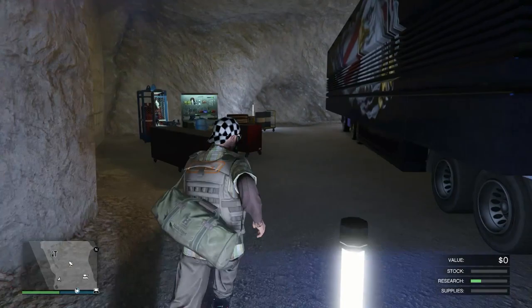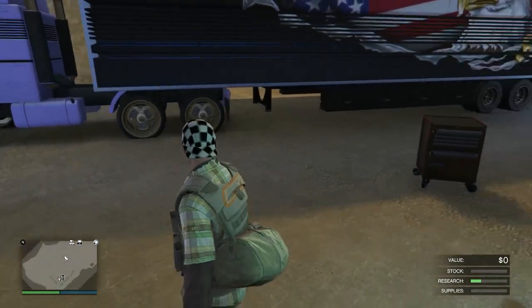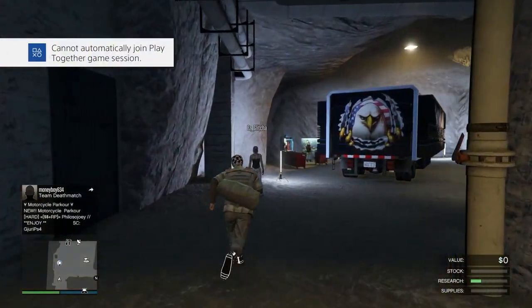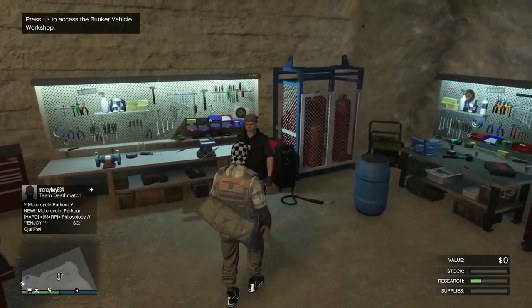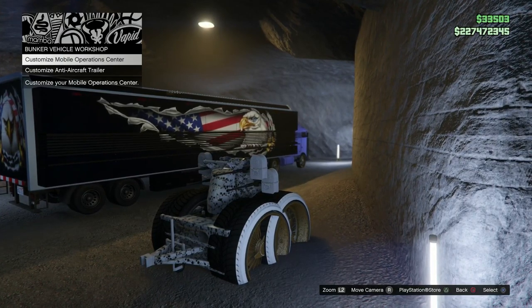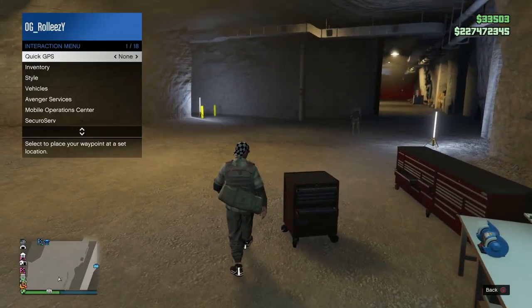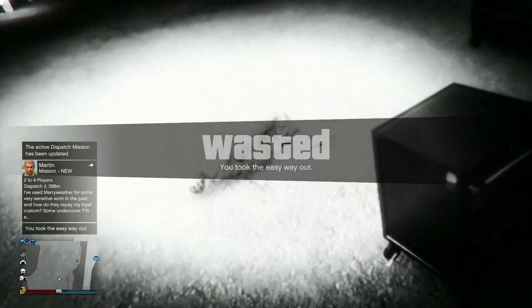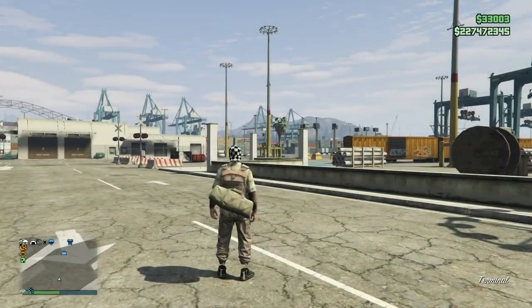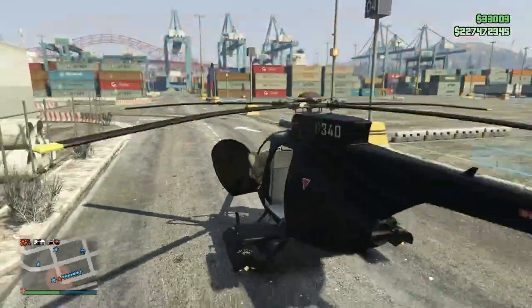That's the new bunker merge method. Note: in my first session as host, the mechanic would not show up. If that happens, switch sessions and make sure your friend is hosting — that fixed it for me. Press right D-pad. Your friend will go to the MOC, over to the blue circle, and hit enter with nearby friends and crew. That should kick you off the mechanic's menu. Open your interaction menu and take the easy way out — that gets you into the default bunker.